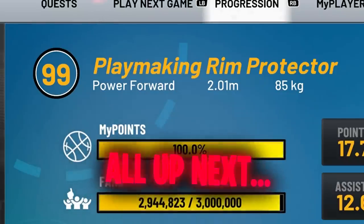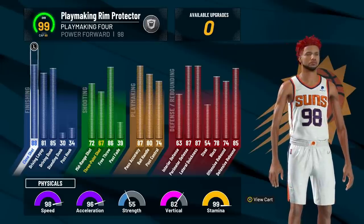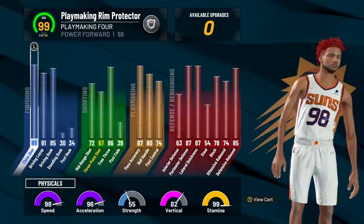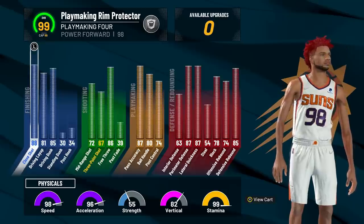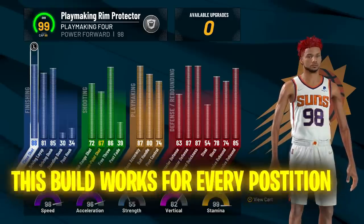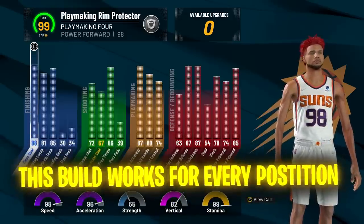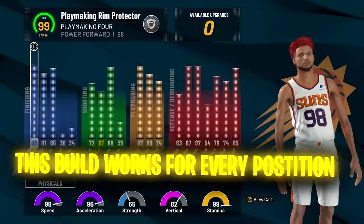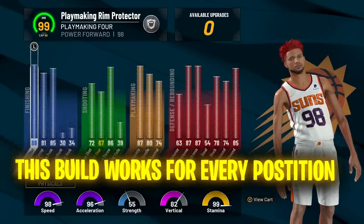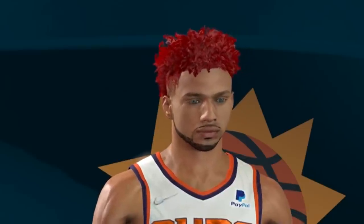The build you're looking at is my build at 99 overall — the playmaking rim protector. Whether you're a guard, a center, a lock, whatever you are, this build could work for you. You can play center on the threes, lock, guard on the twos, sit corner on the twos, play the one scorer — whatever you want. If you hate paint defense in this game and you hate rim runners, this build is going to help you a lot.